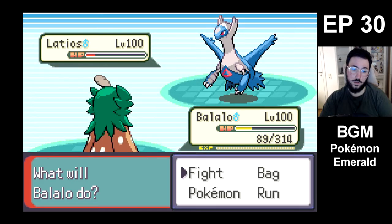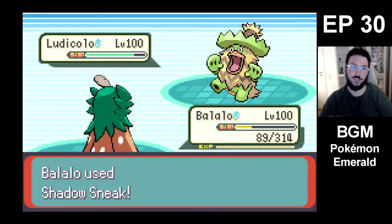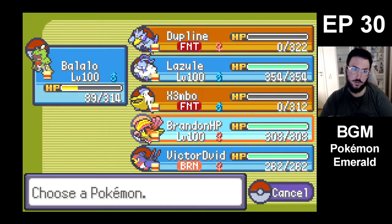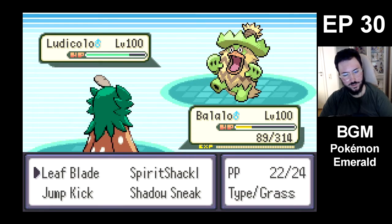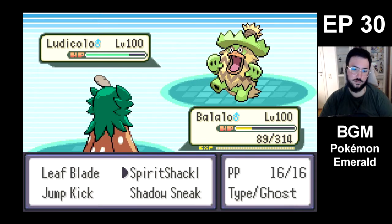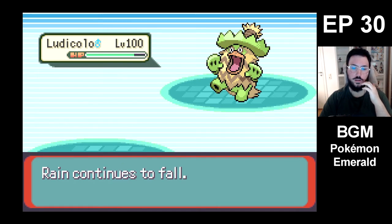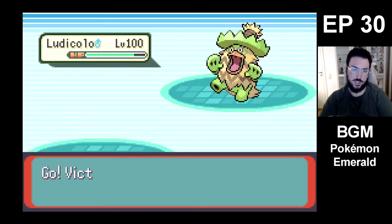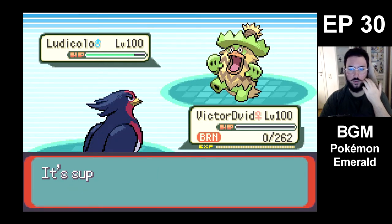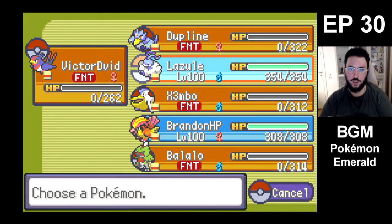Balalu, you're up. Are you gonna switch? Yeah okay, you switched. I wasn't sure so I went for the safe attack. You'll probably switch again. And I do think I need — oh! Do I need Balalu? Probably not. Then I was heading into Victor David, hoping it's still fast. Okay, Victor David is not faster — I was hoping that boost to its speed would make us faster. But we were not. So Lazul — Mega and Dragon Dance. We have to hope we can take these hits decently well.